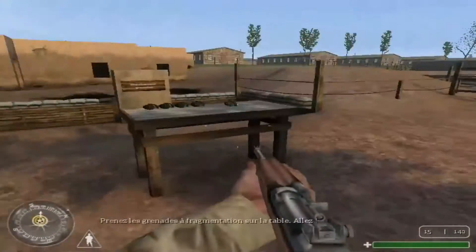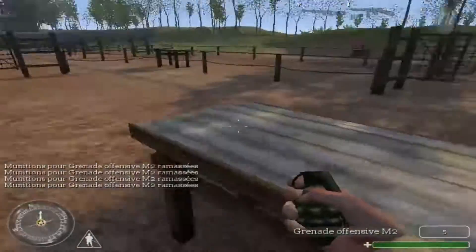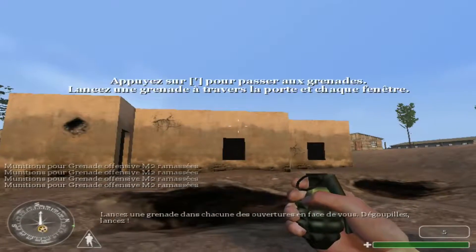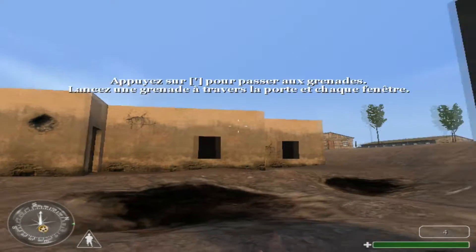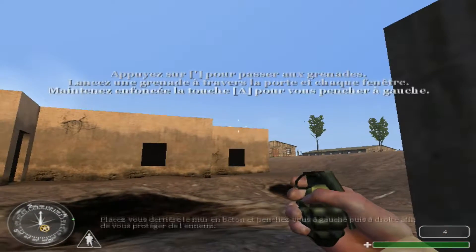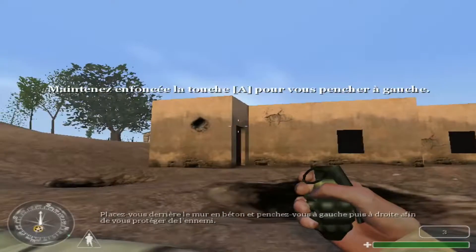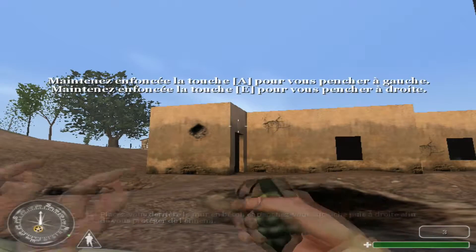Prenez les grenades à fragmentation sur la table. Allez ! Lancez une grenade dans chacune des ouvertures en face de vous. Dégoupillez, lancez ! Placez-vous derrière le mur et penchez-vous à gauche puis à droite pour vous protéger de l'ennemi.